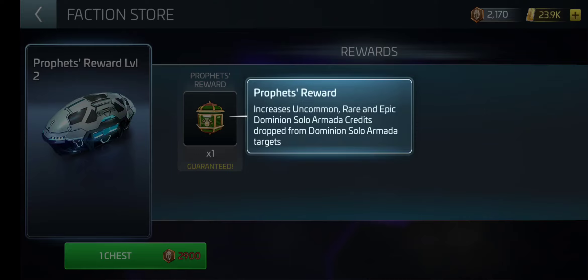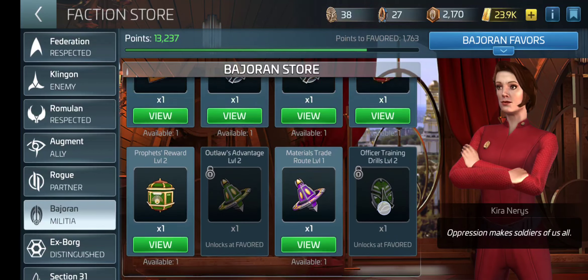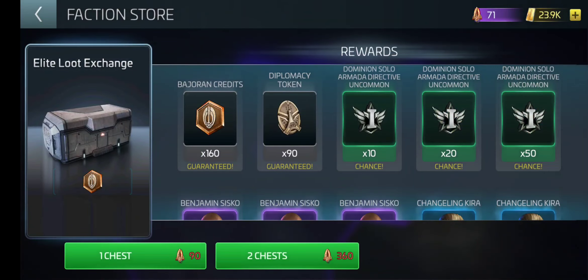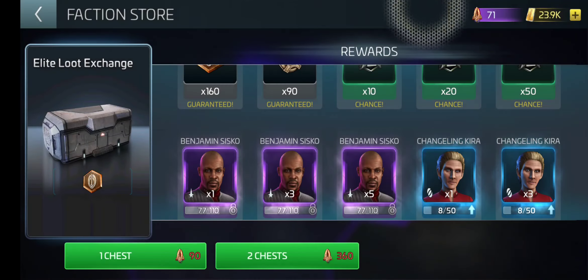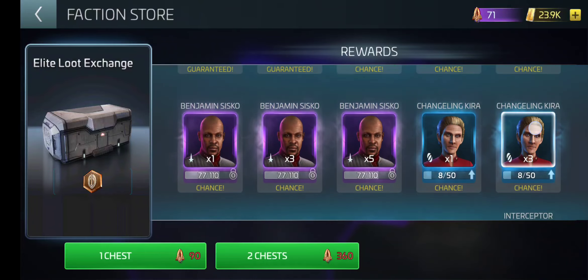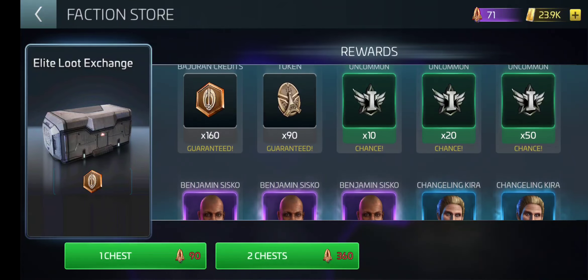Once I can get up there, I can do those rares and those epics. Those will give me the extra things for the Elite Loot, which are earned from Dominion Solo Armadas and give you officers. I have Changeling Kira, Miles, and Dax.